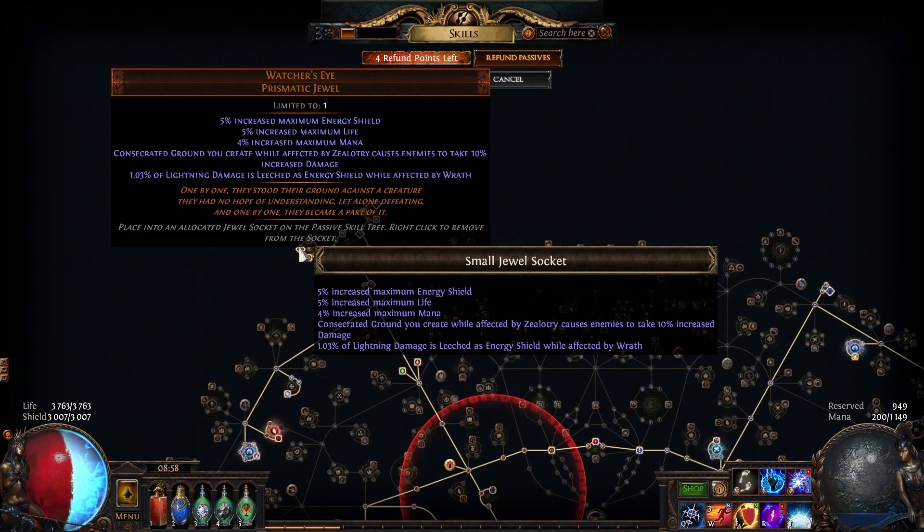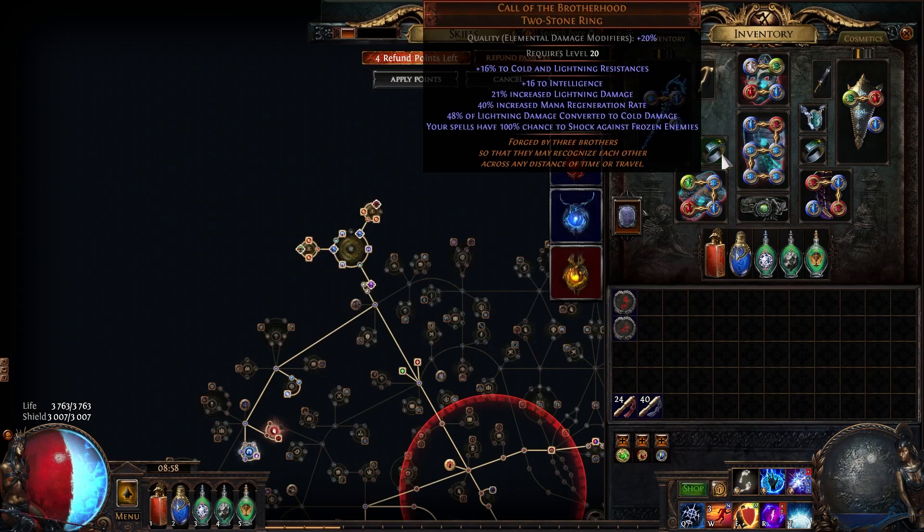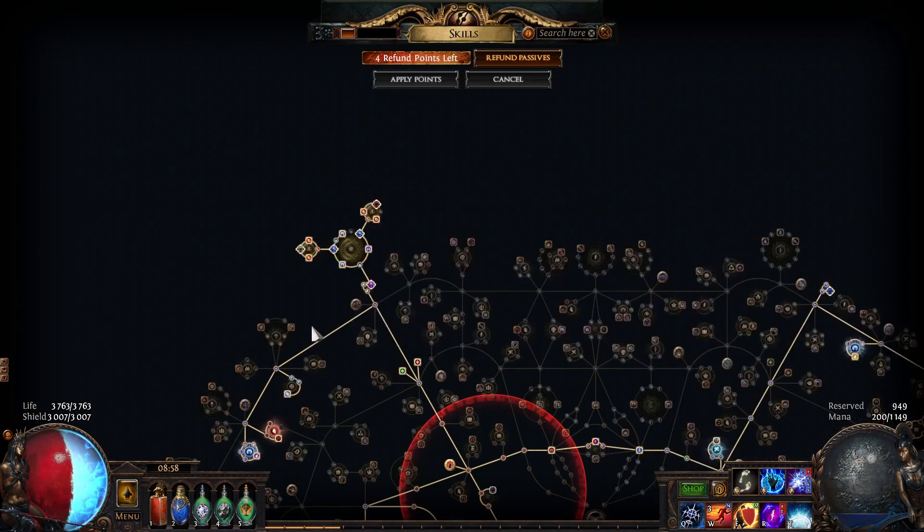The large cluster also has Prismatic Heart for elemental resistances and damage. The second notable on the medium cluster is Streamlined for damage. I also bought a Watcher's Eye — Consecrated Ground gives enemies 10% increased damage taken and provides energy shield leech, though the leech isn't that significant since 96% of my lightning damage is converted to cold, leaving only 4% as lightning.